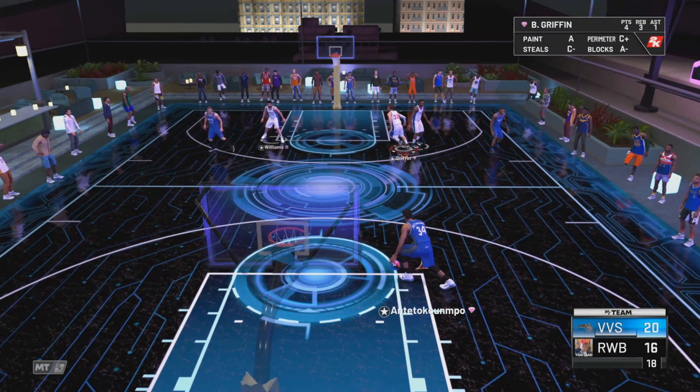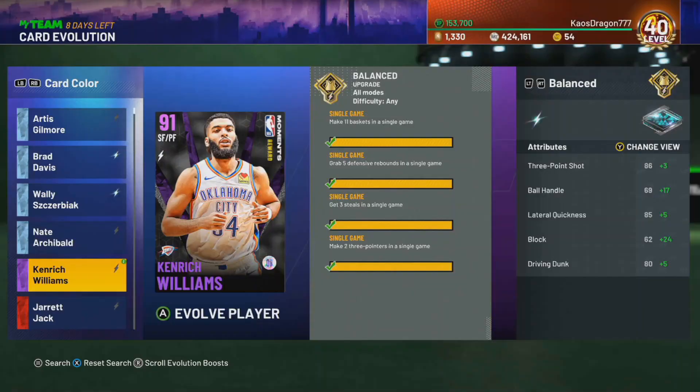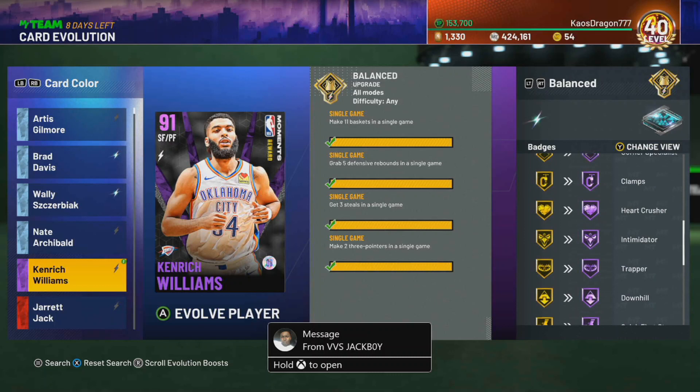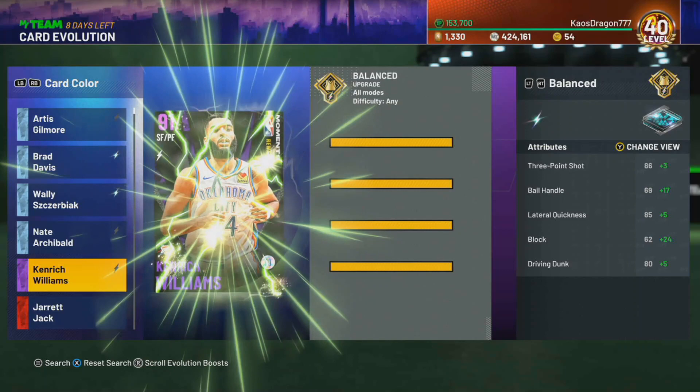We all know you like the speed boost and cheese. Alright guys, we're back — we're gonna EVO Kenrich Williams. He's gonna turn into a really beastly card. You can see the ball handling goes up to like a 93 or 94, and he gets all these Hall of Fame badges, which is insane. He's definitely gonna turn into a monster.